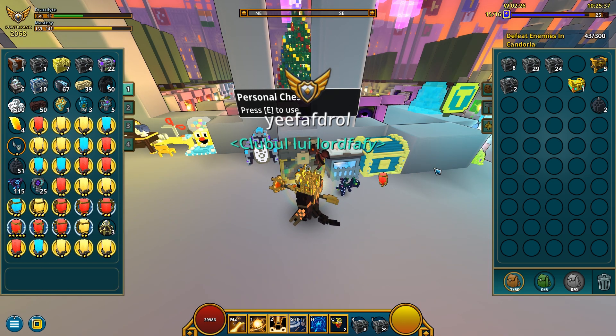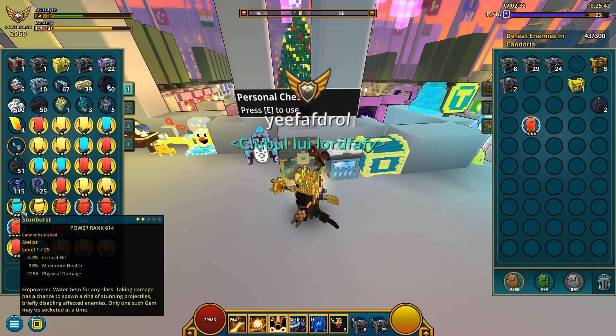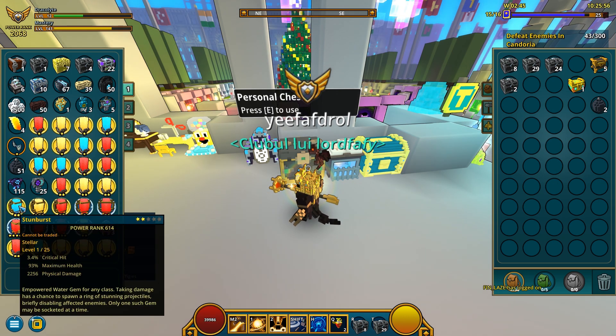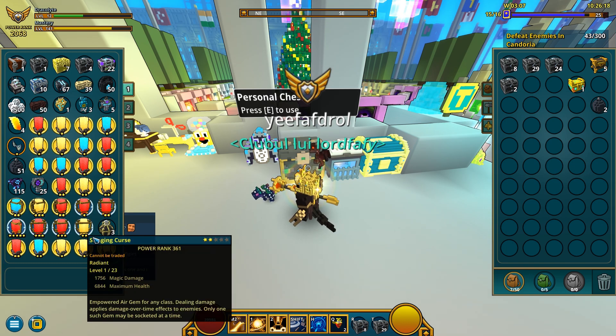This one has magic damage and has three stars by default, though it's a radiant. Why am I even looking at this one — it's a fire type gem. I can only equip empowered water ones, like this one, but unfortunately this one has physical damage so it's pretty useless.